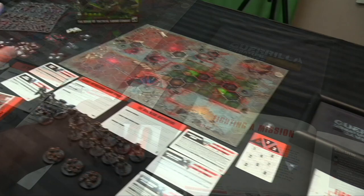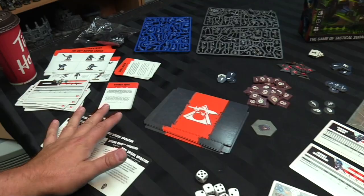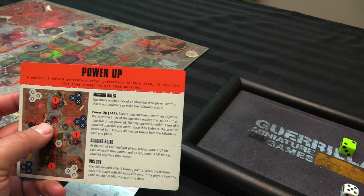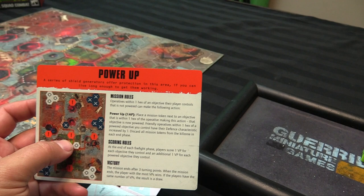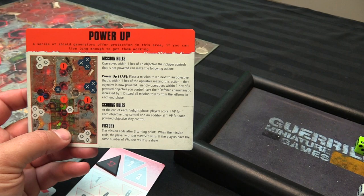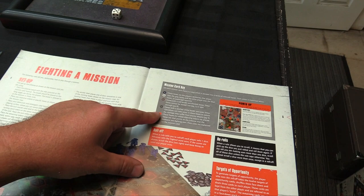Place stratagem cards face up, place the turn tracker and turning point marker, put the turning point to one side, initiative marker next to tokens, and dice to one side — wounds, ploys, objective controls, activated tokens, victory point markers. Mission rules: operatives within one hex of an objective can use the 'Power Up' action, placing a mission token next to that objective — it's now empowered. Friendly operatives within one hex increase their defense characteristic by one. Tokens are discarded each end phase. Players score one VP per objective controlled, plus one additional VP per powered objective.